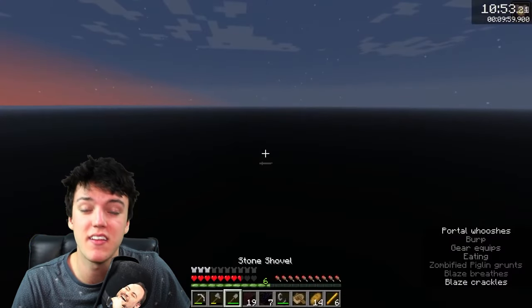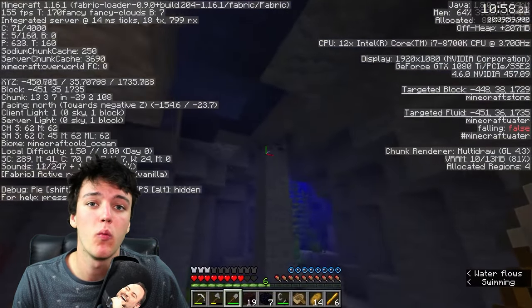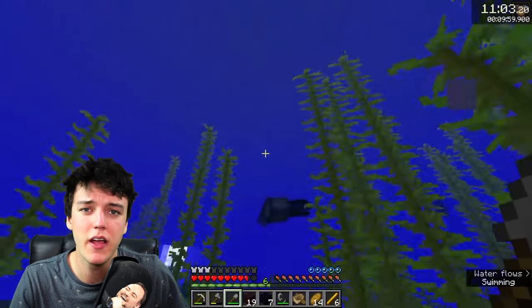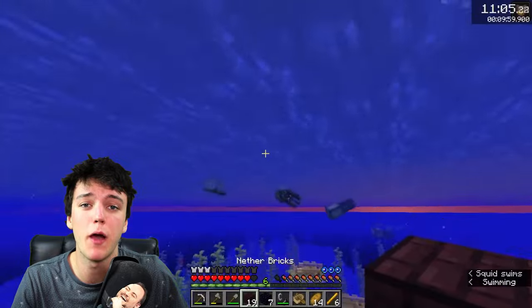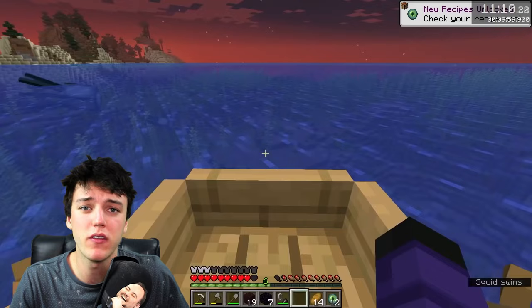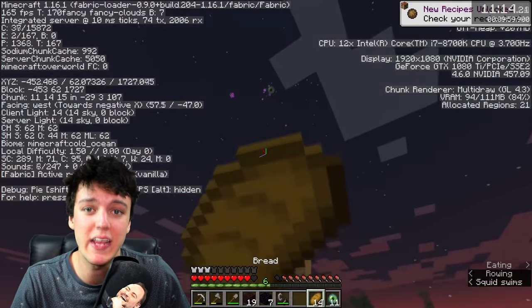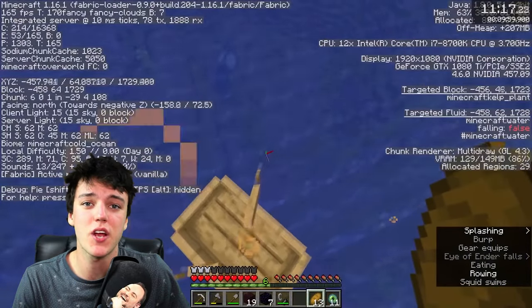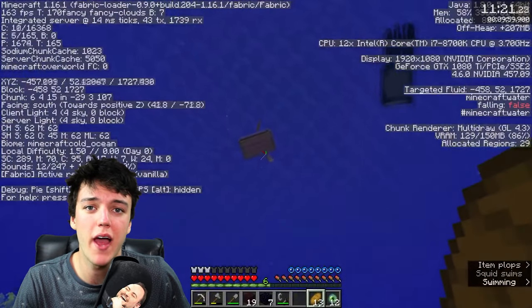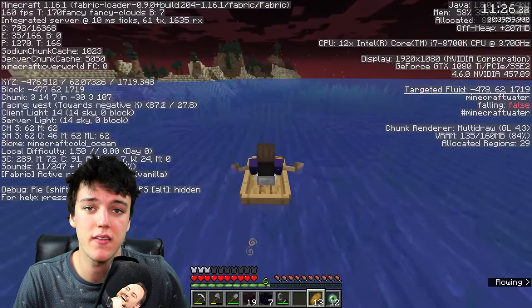Now that I've just exited the nether, you're going to want to use those blaze rods to make some blaze powder and then combine them with your remaining ender pearls to make as many eyes of ender as possible. If you have extra, keeping a couple of ender pearls will actually help you traverse the overworld as well. Having about 14 eyes of ender is usually enough to get you to the end portal room and into the end. Start throwing your eyes of ender to locate the end portal.